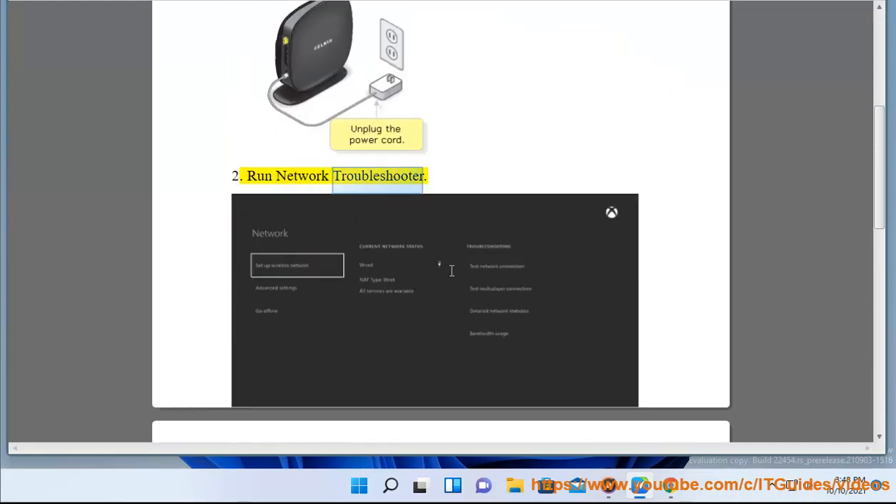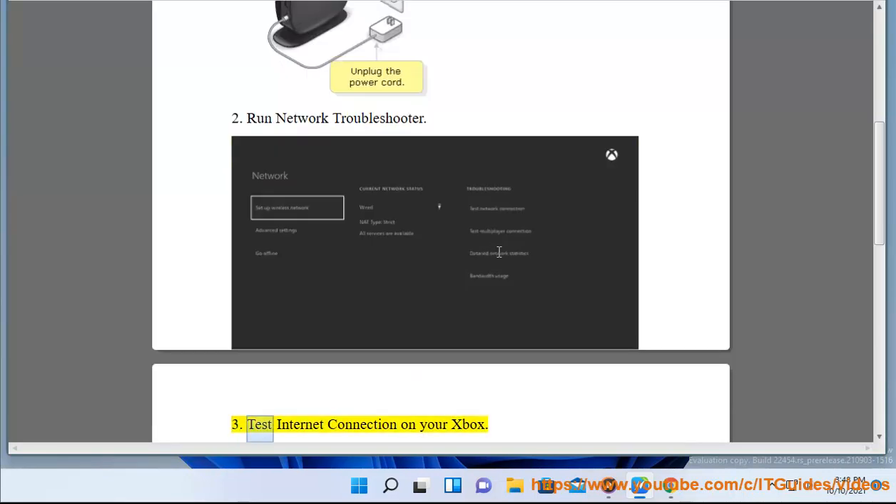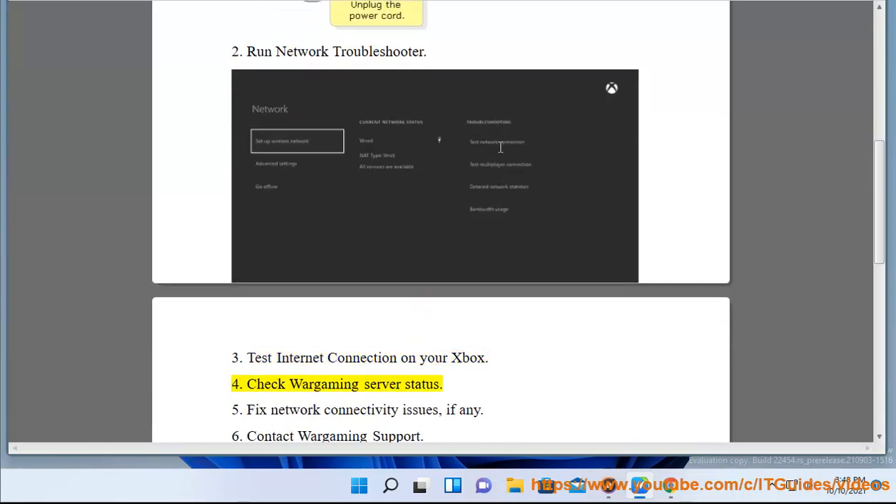2. Run Network Troubleshooter. 3. Test Internet Connection On Your Xbox. 4. Check Wargaming Server Status.